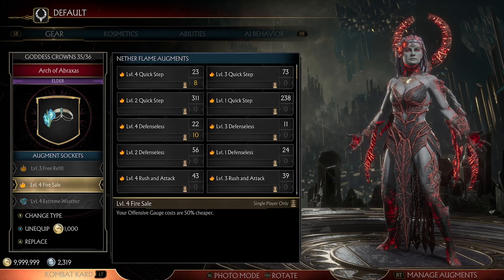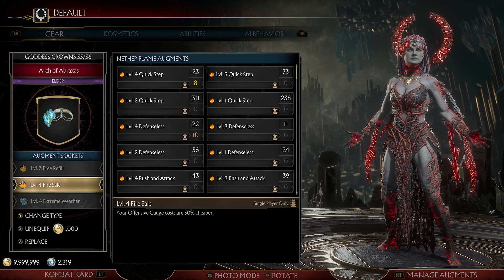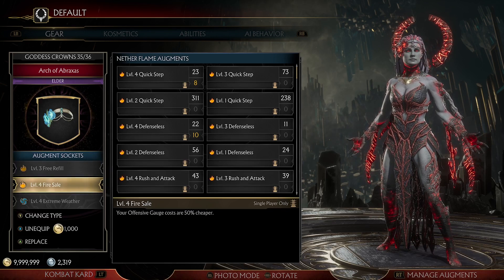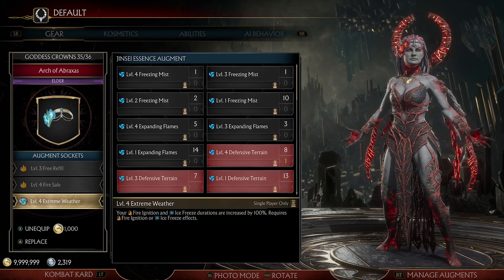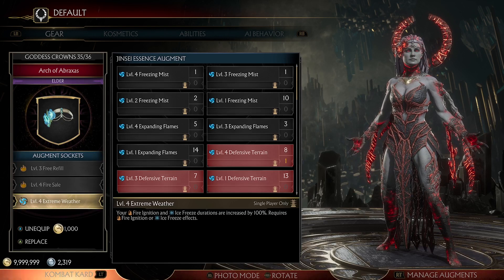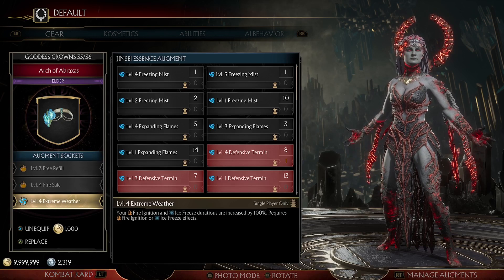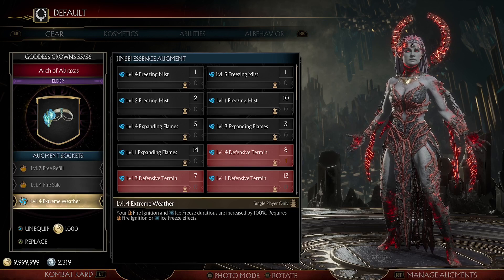Your gauge costs get cut in half for both. Cheap Hit is the same thing as Fire Assail, you just lose a defensive gauge. Then we have Extreme Weather — your fire ignition and ice freeze durations are increased by 100%. Requires a fire ignition or ice freeze effect.